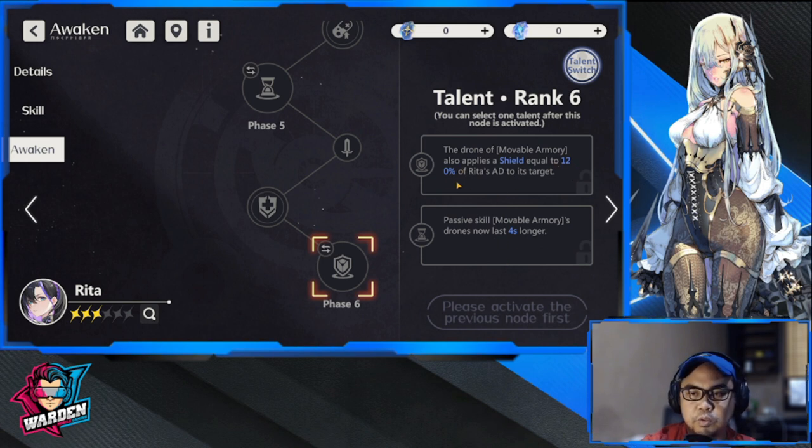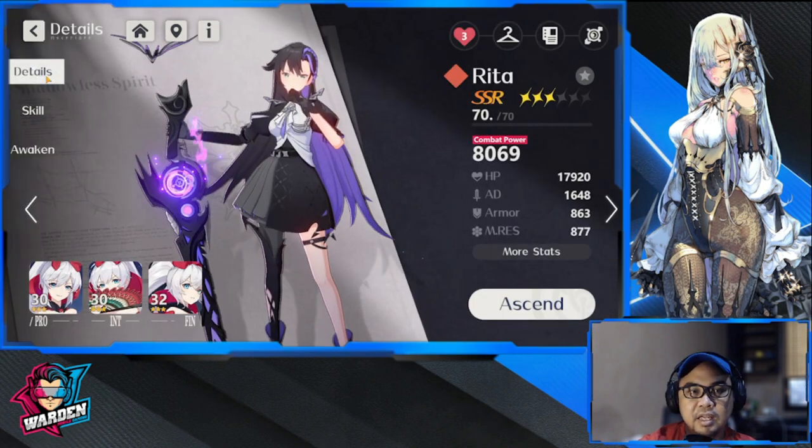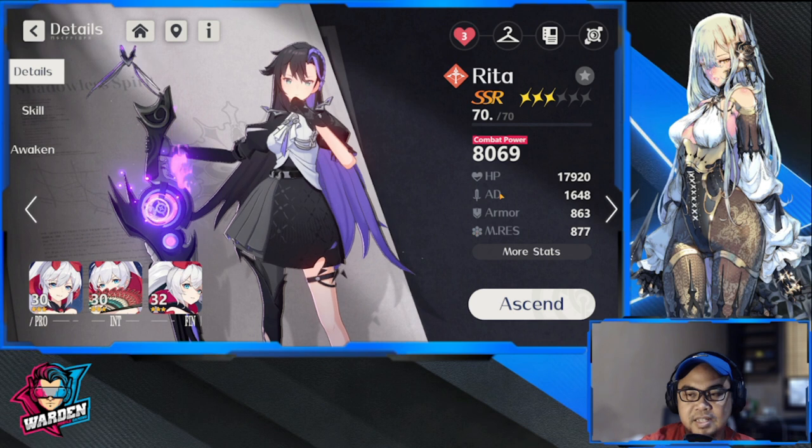Phase six is the Drone Movable Armory, which applies a shield equal to a percentage of Rita's AD to its target. Not sure which target specifically — it could be random — but it's a nice support skill to have. Alternatively, the passive option extends Movable Armory drone duration to four seconds. If you want additional value, get the shield option.